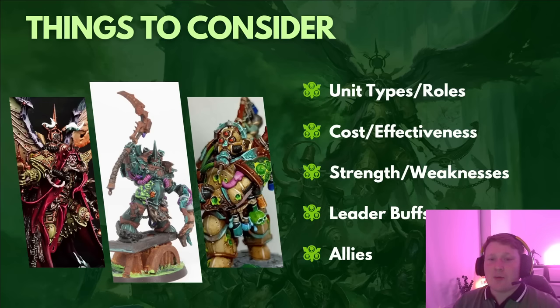Leader buffs are important — many characters can join our units and greatly enhance their strengths. Allies can also have a big impact, and we'll have a dedicated episode on allies. Also, all the artwork used is from the Nurgle's Mansion Discord — people have directly messaged me to be included. Thank you very much to everyone providing amazing artwork of your painted models.